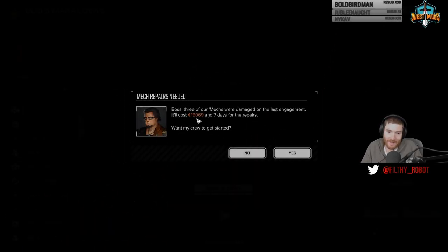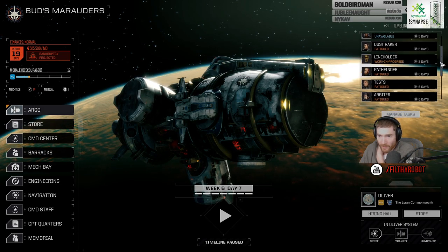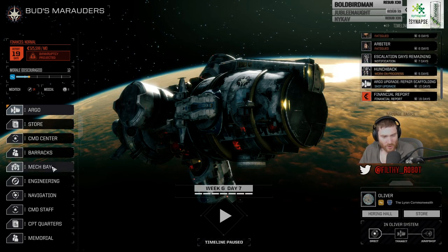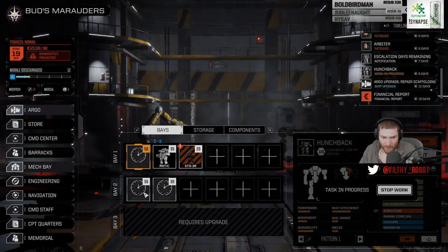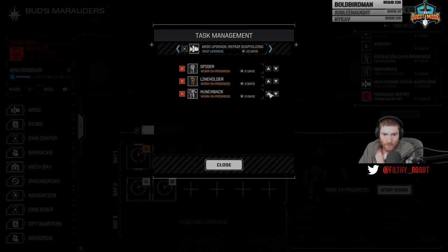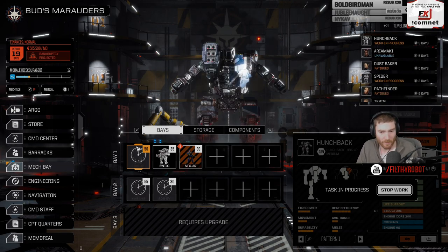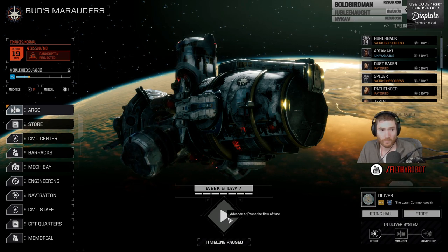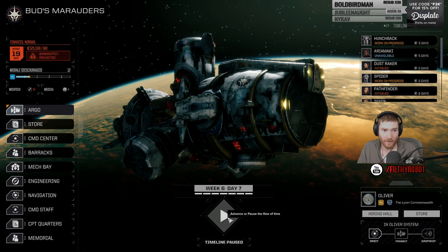Seven days, 20k. Still hunchback. Five days. How do I prioritize? This is a three-day repair and I want it going first. We just need to move time forward — we can't do any missions until we do. How much cash are we sitting on? 400k, okay.